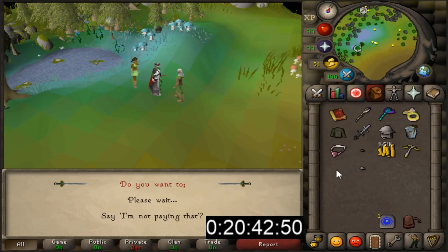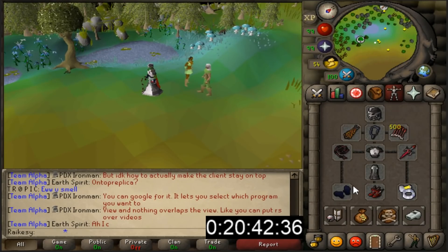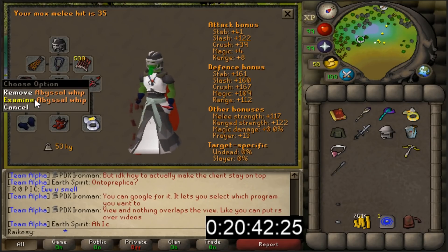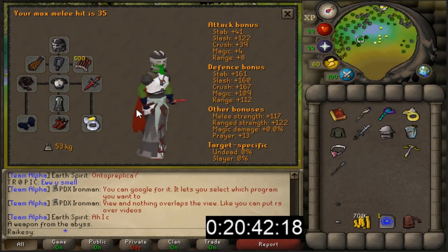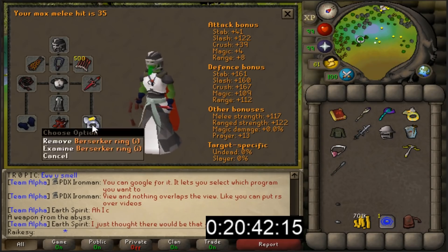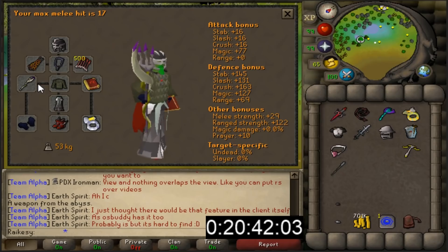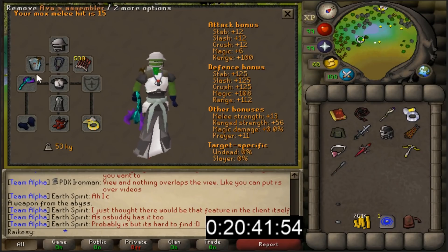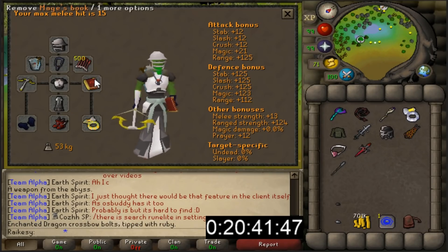750k - that's a lot of money. The Crystal Halberd has been acquired. If you're curious what my setup is going to be like for Theatre of Blood, this is pretty much it for now. The only thing I'd really like to upgrade is to get this into a Tentacle Whip, however we don't have the money to sacrifice a whip at this point. Bearing in mind, when it comes to the final boss you will do most of your damage with melee - hence why I just bought the Crystal Halberd. The mage setup is not the most impressive, but it's going to be fine. With Rune Darts the range setup should be pretty good, and obviously the Ruby Bolts in case I need range on the final boss.